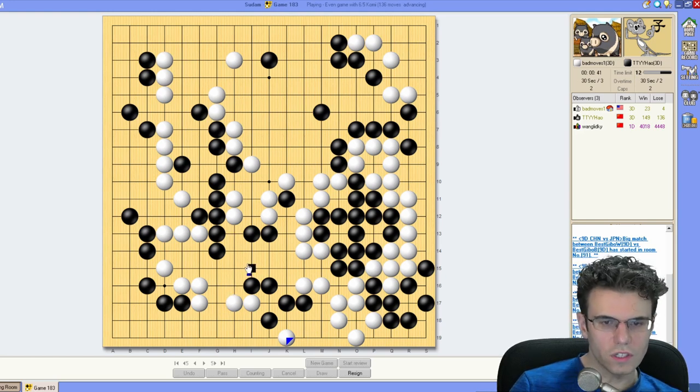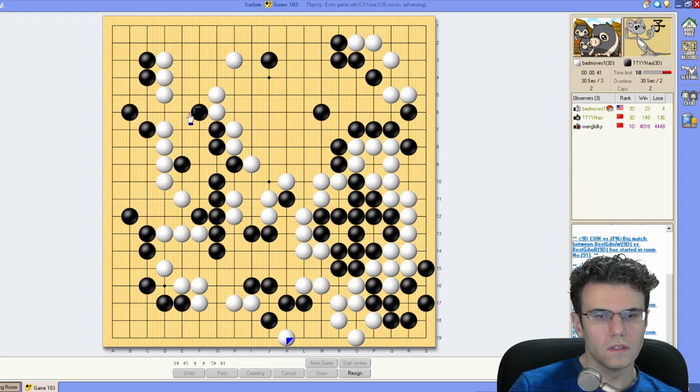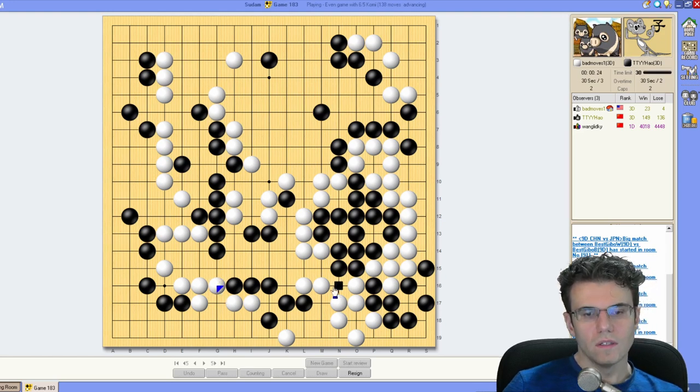Looks like he can make one there, and here this is trickier. He does have a peep and then this. This is my intuitive shape move — let's play it.